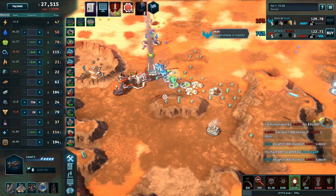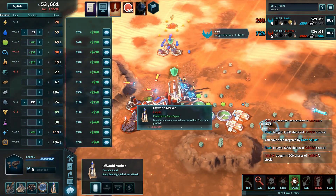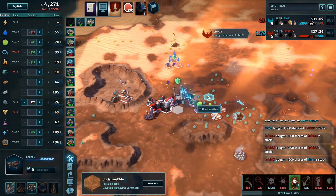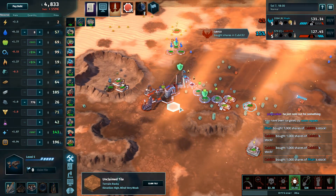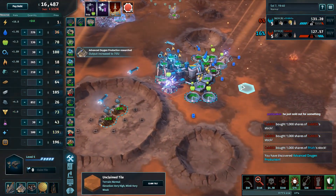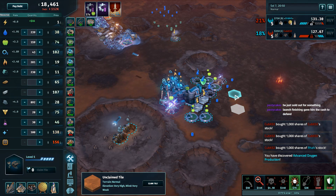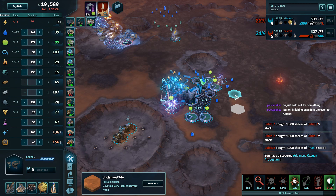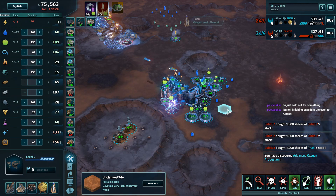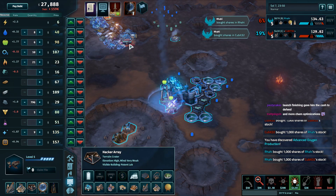Rahi's going for the kill — Qubit doesn't quite have enough cash to defend himself. Another goon did appear from Qubit, so he spent a decent amount of money. Rahi does look like she has the long-term advantages here — matching Qubit off-world to off-world, and does have more cash and more stock. The black market is open for off-world. We're not really using this Hacker Array very much.